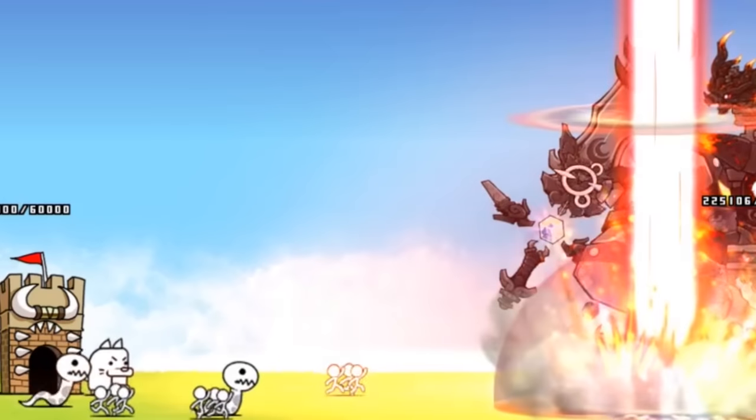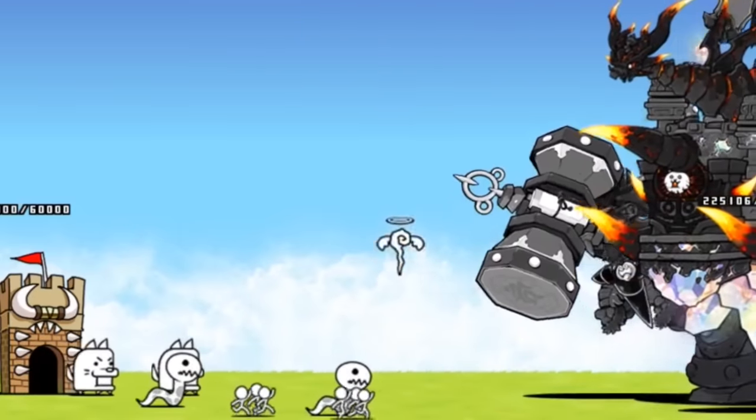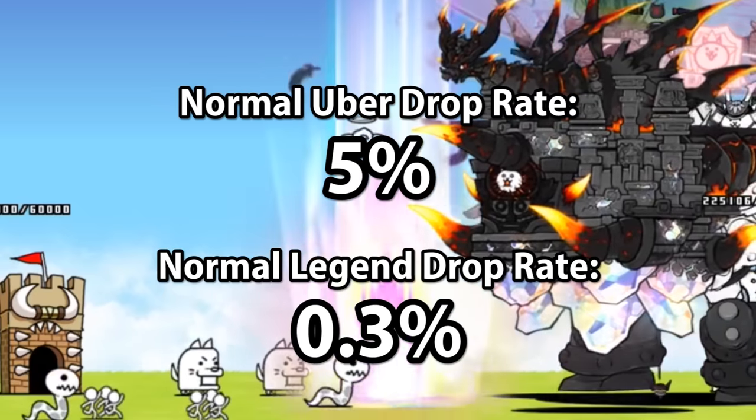Legend Rares — the rarest gacha units in the game. There aren't any guaranteed draws for them, and they generally have a much lower drop rate than Ubers. It takes some hard grinding, or just some good luck to get them.